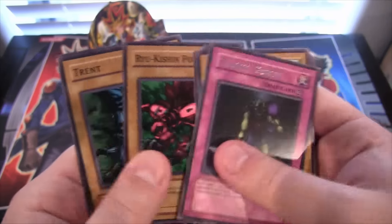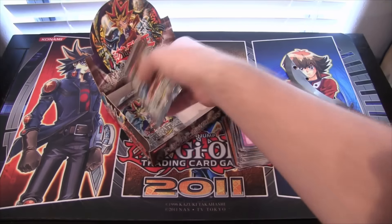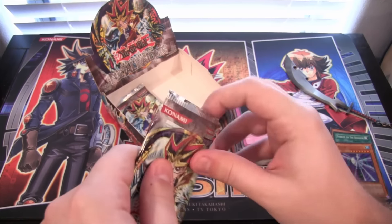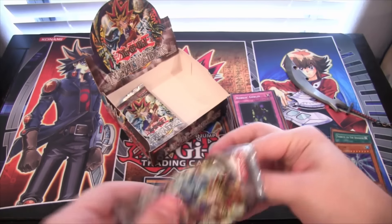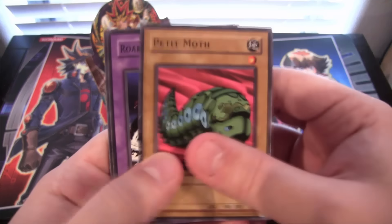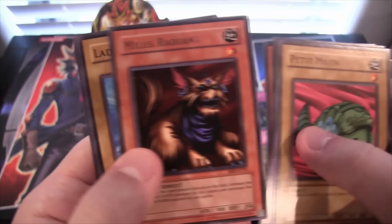Robin Goblin. I remember always using Kazejin, which is the green one — that's the one I actually got from the packs. I think he's the weakest, like 2400 attack. Thunder Dragon — that's cool. Mindless Radiant.